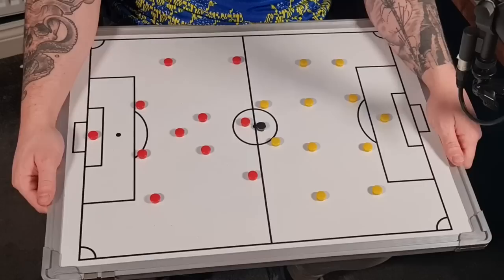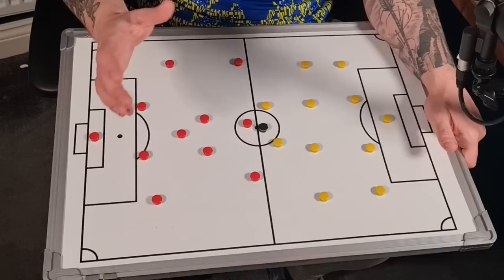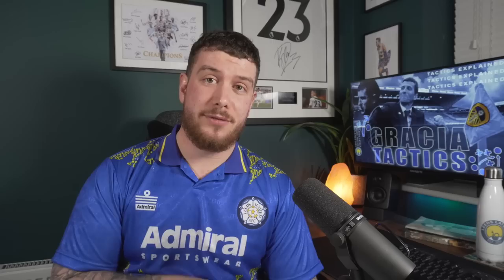So as you can see here, Leeds are set up in the yellow markers, as we always do, because we can't have us being red. They're set up in a 4-4-2 formation, and this is what you'll find in the defensive phase — Leeds will play pretty much a traditional 4-4-2. The difference we'll talk about later, but everybody wants to hear about attack first because that's the exciting part.